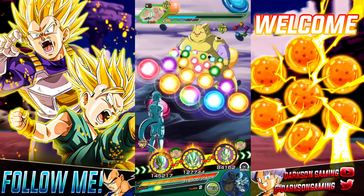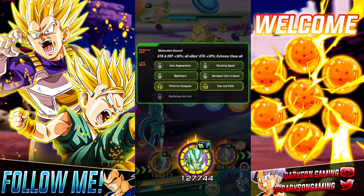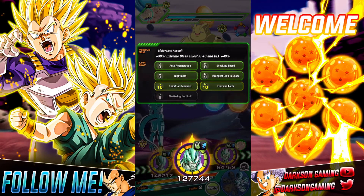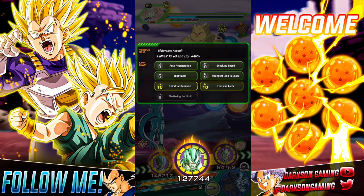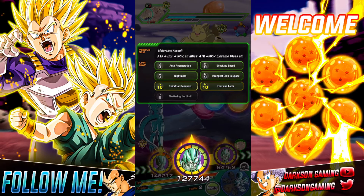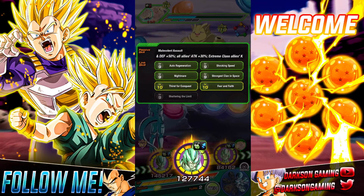I do bring in this guy right here because at this point you can get him free-to-play multiple times throughout the year, so that's the reason why I bring him along. Otherwise you could throw in the AGL and just kind of roll with him from that standpoint.